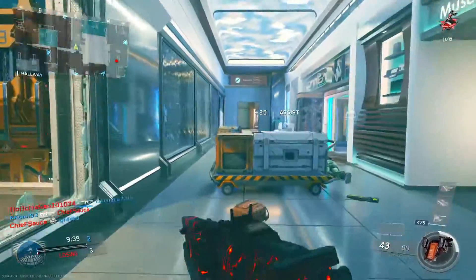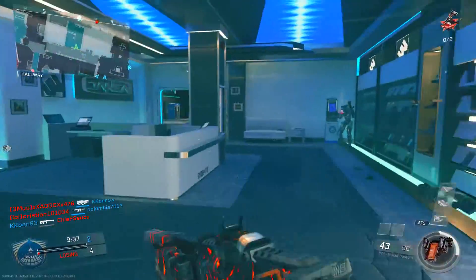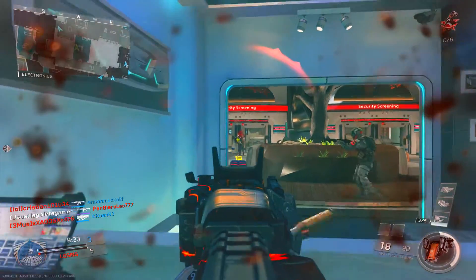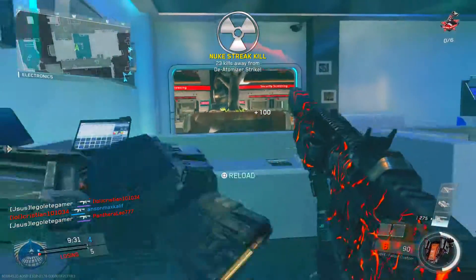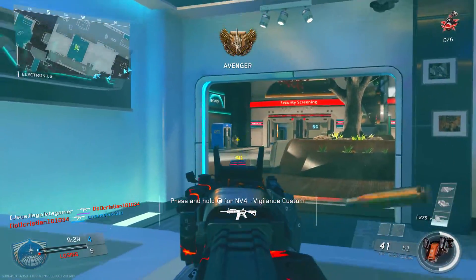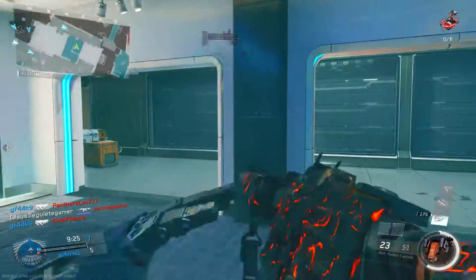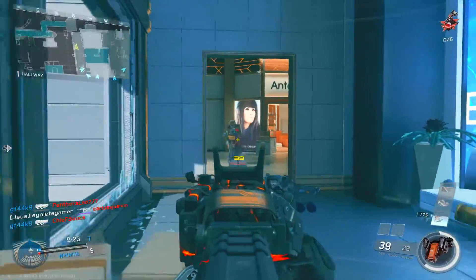The next tip is using higher elevation to your advantage. Going up a building helps a lot because enemies will have to adjust their aim vertically and will have a harder time hitting you. Using higher elevation is something very important.